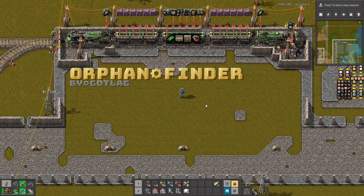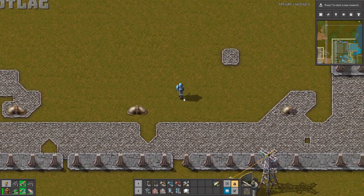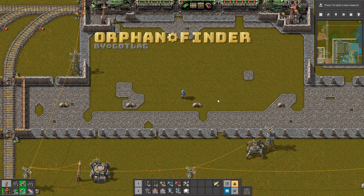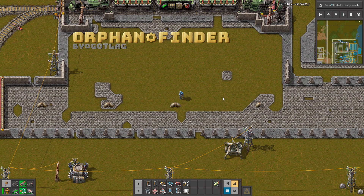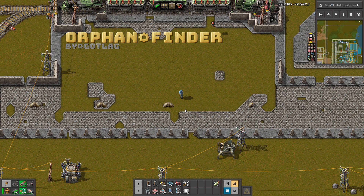Hello guys, this is Orphan Fighter. Thanks to this mod you can find your little mistakes in your base. For example, here there is a problem with the underground pipes and you might have forgotten that you made this mistake, and now you are thinking what is wrong with your factory, why you don't have oil and so on.